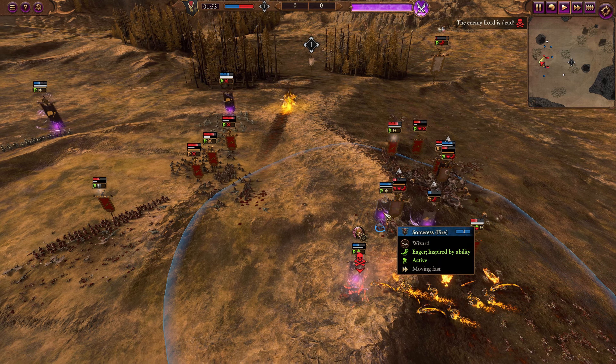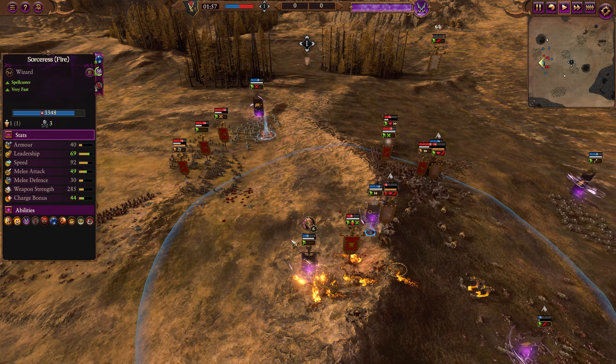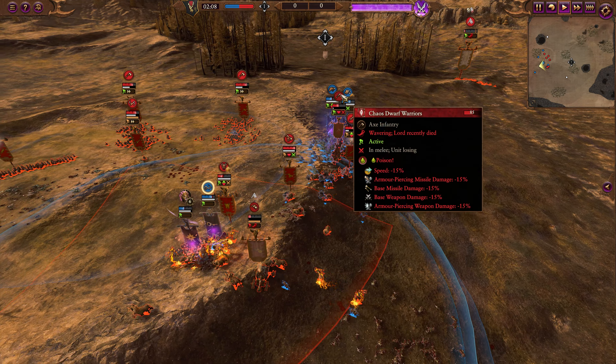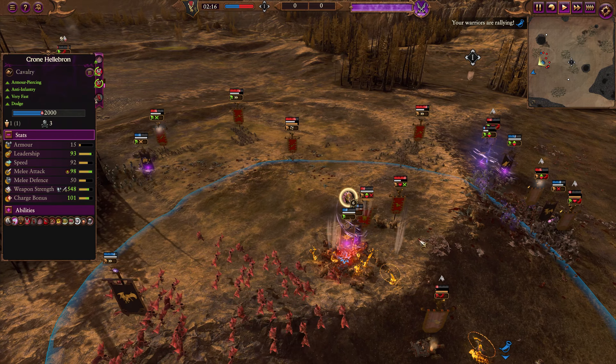That puts a dent in the balance of power, which was working against the Dark Elves slightly. Lore of Fire is definitely an aggressive choice against Chaos Dwarfs — I kind of don't hate it considering Kindle Flame exists. Still not going to do as much damage as against other factions, but a brutal Fate of Bjuna there on those Cold One Knights is going to do some pretty good damage as they land their rear charge on those Chaos Dwarf Warriors. The armor-piercing of those Cold One Knights is going to be pretty important as they continue fighting.